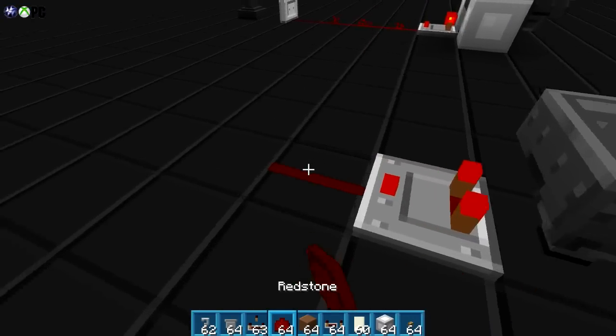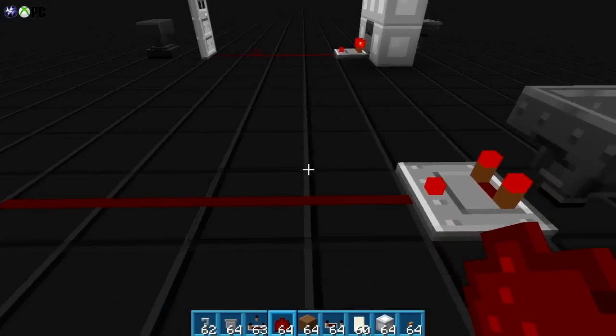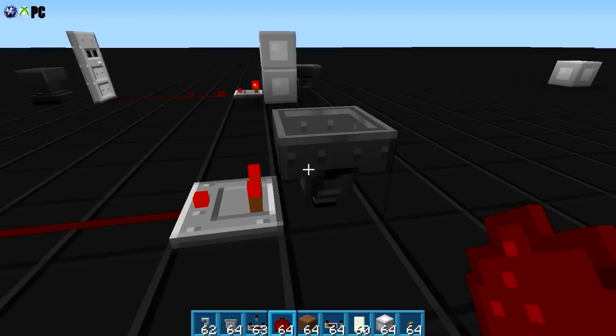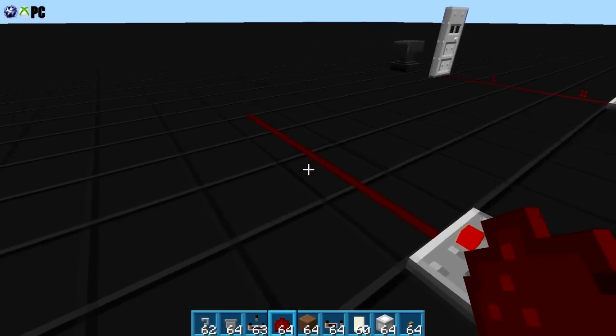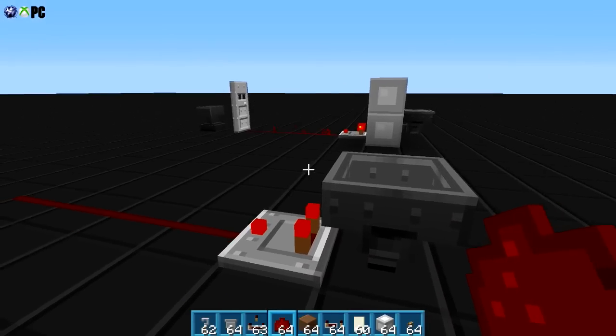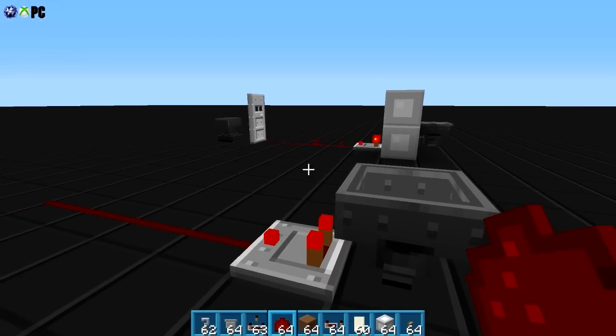This specific example is gonna use four lines of redstone. You can actually do more if you mess around with the contents of the hopper and how that extends based on what's inside of it. For right now, this example is gonna involve this setup, and you guys can play with the rest.